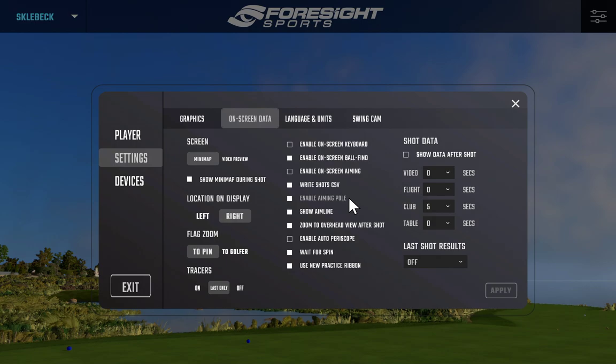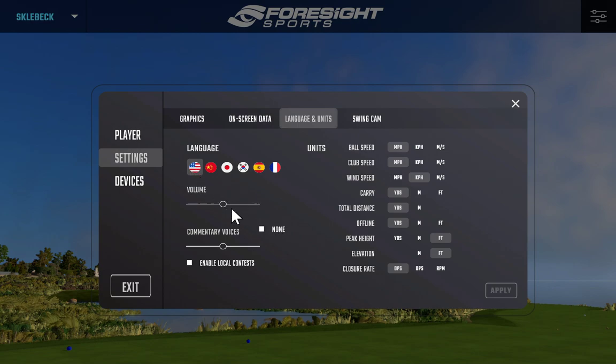On the keyboard you can move your aim point right or left, or aim inside the simulator bay and hit the shot out to the right or left — those options are available with GC Quad. Write shots to CSV will export your shot data to an Excel file. On-screen aiming is mostly for touch screens, which I don't use — I use a wireless keyboard. Language and units are also configurable, and commentary can be turned on — there's a male voice that comments when you hit a slice or draw and makes funny remarks on bad shots.